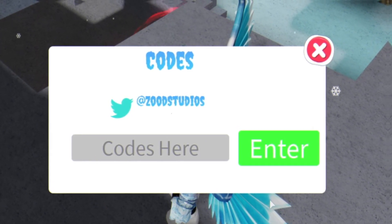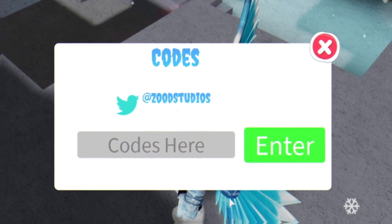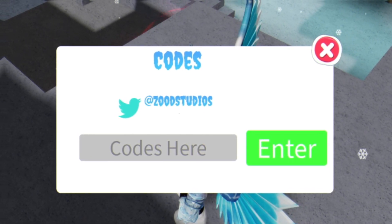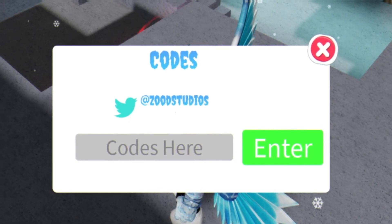After that, there's a code for 40,000 likes — or actually 4,000 likes — enter that one in. That one's invalid now. Let's try the code 200 4,000 likes — that one is also expired. Let's try the code HOMB — enter that one in — no, that one is also expired sadly.